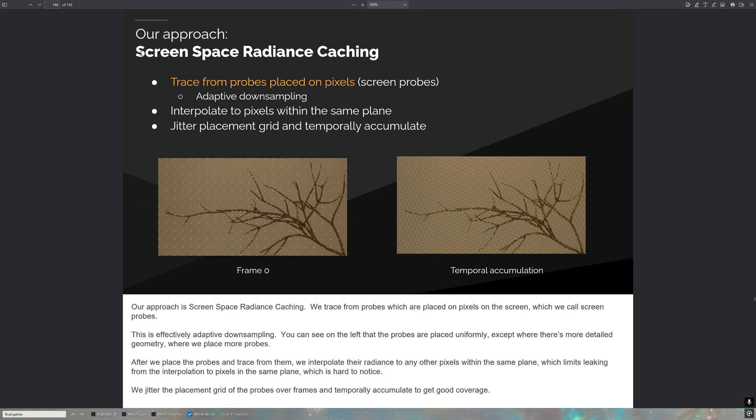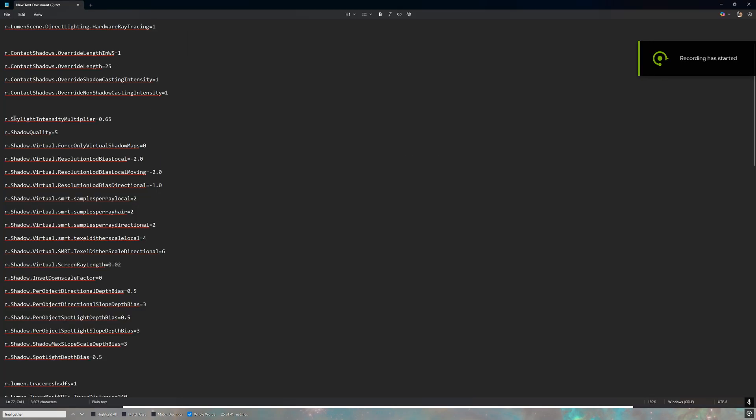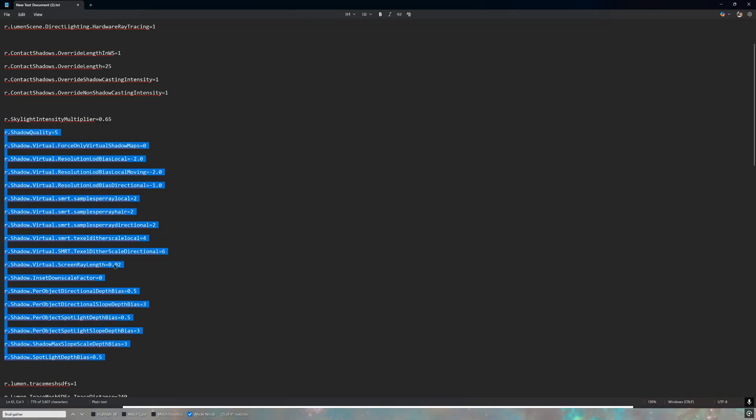The setting primarily increases the quality of screen space bulk tracing. These are probes used for the radiance gather — the indirect lighting — in a multi-bounce pass, increasing the quality of probes placed on pixels for indirect lighting. In the ini file there are also shadow quality lines related to virtual shadows. These enable surface shadow map ray tracing, which mainly improves penumbra shadow softness, making it more pronounced and softer.